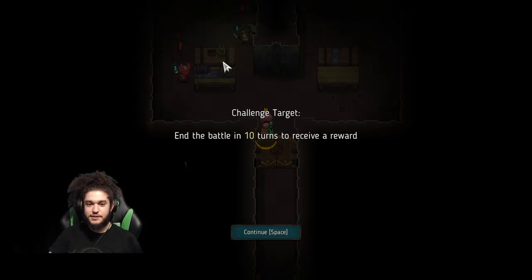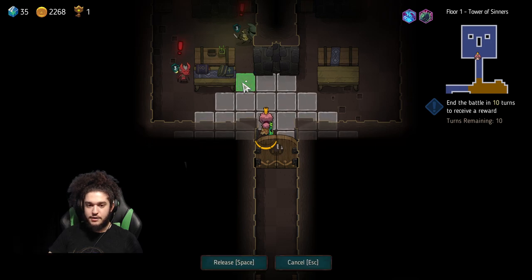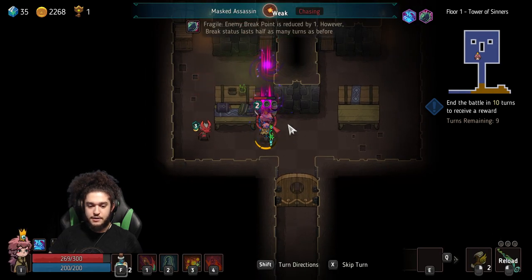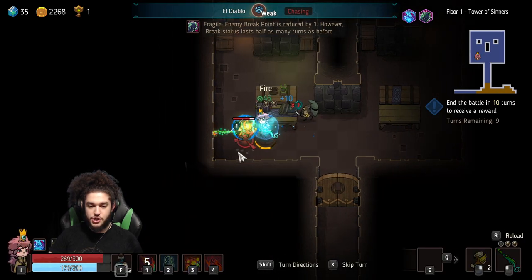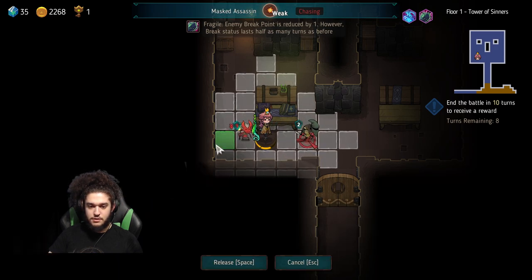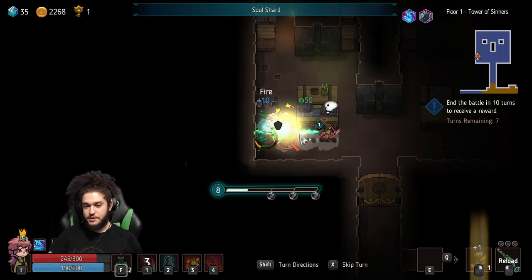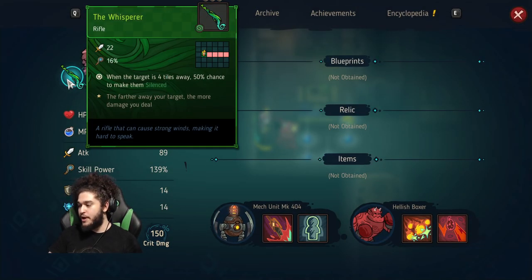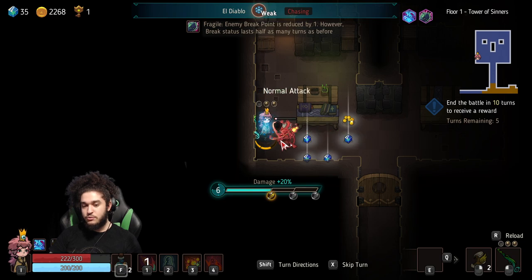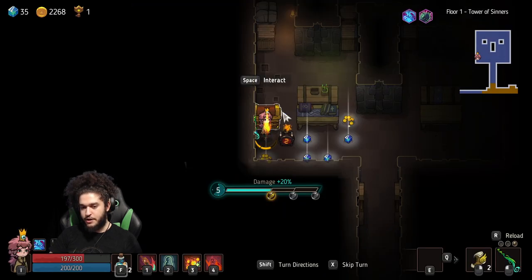Challenge encounter — end the battle in 10 turns to receive a reward. Blink here, shoot this guy, and then instead of reloading for a turn I'm going to use my spike to charge. Blink behind him so I can pull this guy closer. The nice thing about the rifle is it actually pierces targets. It's also cool because this is a wind weapon — you can tell from the little windy symbol in the top right of the icon, meaning it's not a physical weapon. So I could have scaled it with the wind perk down below.